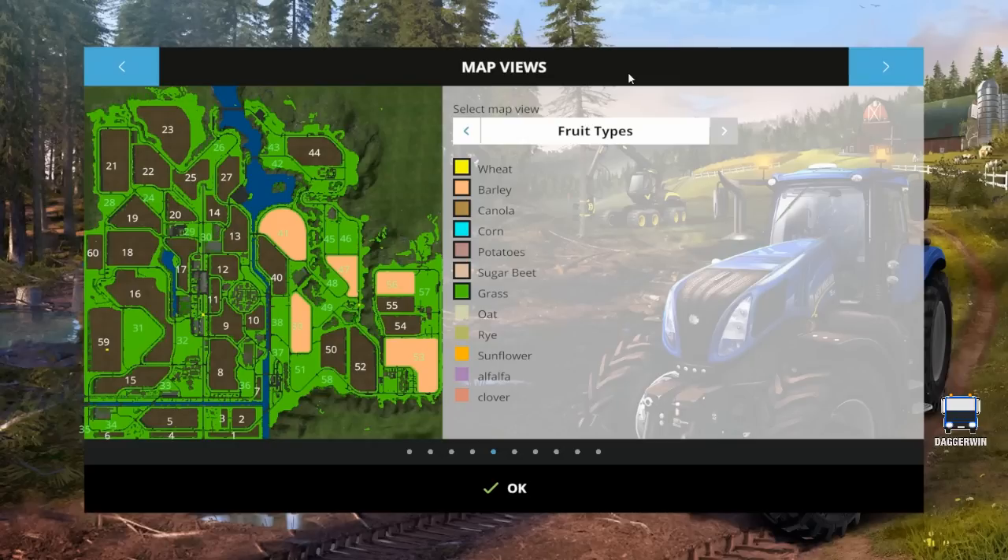I think we should probably start with a nice simple field such as field 56, which is, believe it or not, next to 57. You can see it on the far right of the map. It's probably a bit deceptive — I think it's probably a bigger field than it looks. So let's get straight into it.